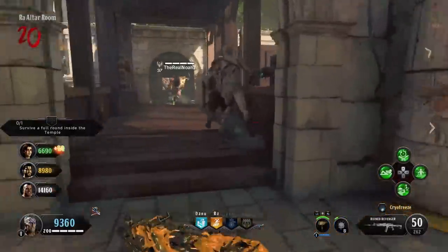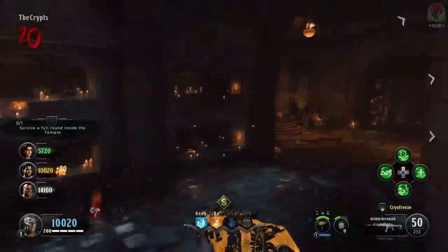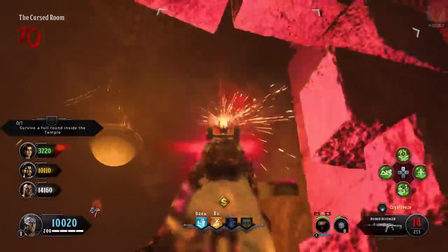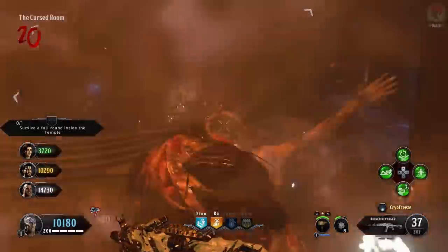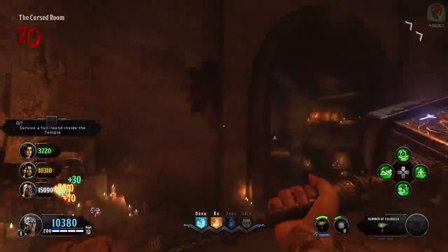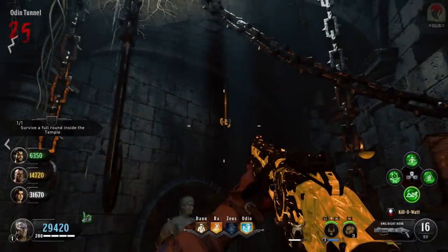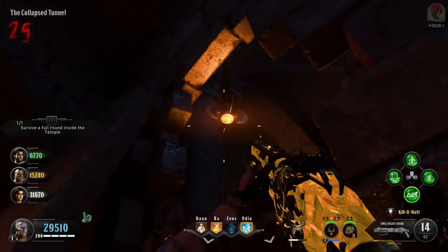For the next step, head underground near Pack-A-Punch where you'll find four poles in windows that weren't previously there. Shoot each one until it stops spinning and is replaced by a new object. The locations are: the cursed room, the collapsed tunnel, the Odin tunnel, and the Danu tunnel — each has a pole in a window you shoot until it's raised up. Apologies if earlier I misidentified one location — the first one I showed was the cursed room, not the collapsed tunnel.